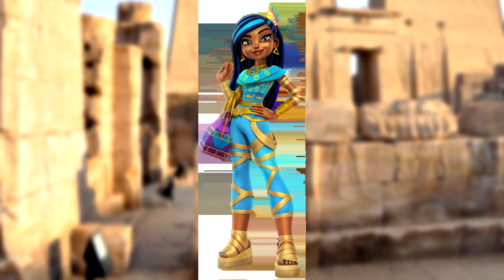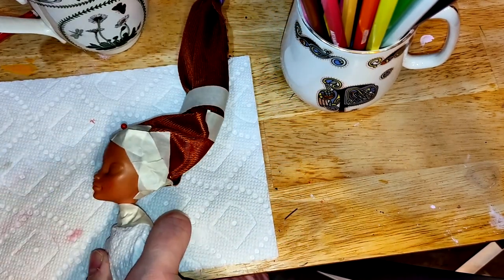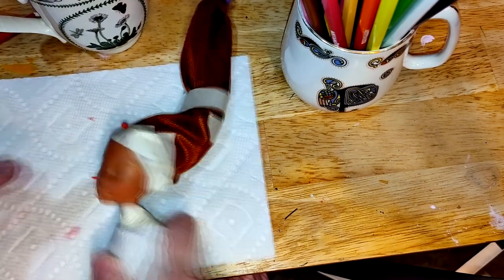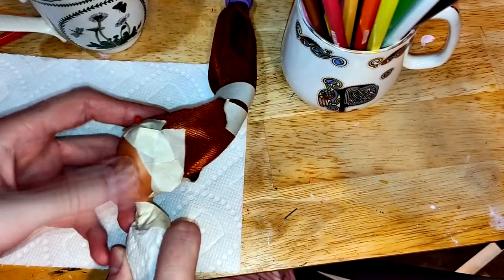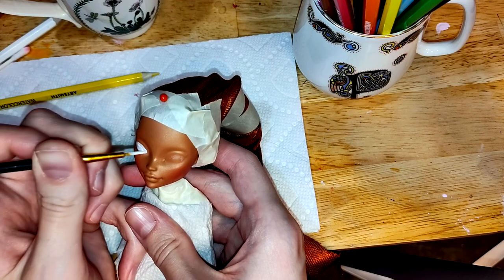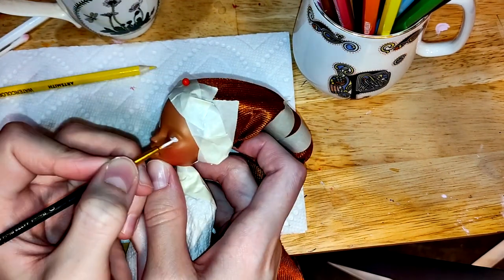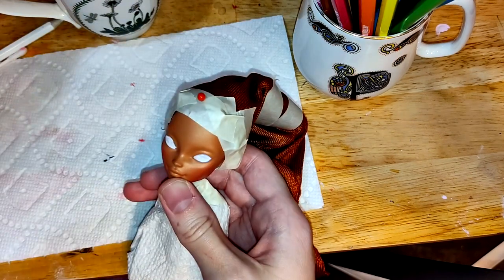Starting right in on the face-up, I'm using my finger to blend some pastel and colored pencil onto her cheeks as blush. Over the course of the face-up I struggle a lot to try to get this symmetrical and it never really quite works out. I block in the basic shape of her pretty almond eyes with some white acrylic paint. G3 Cleo de Nile is such a pretty face sculpt — whoever made this really knew what they were doing.